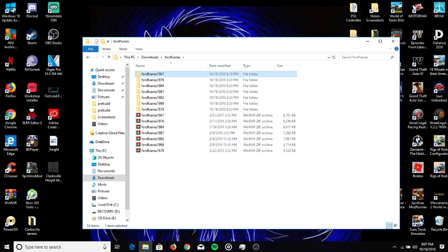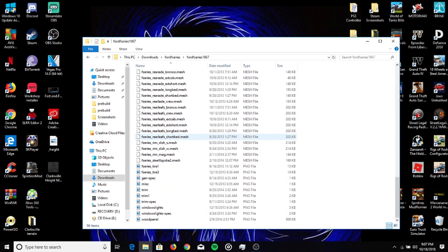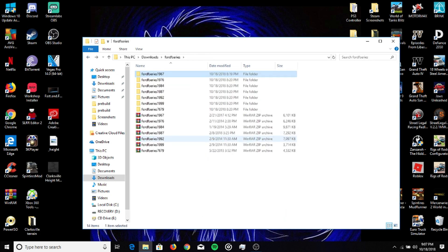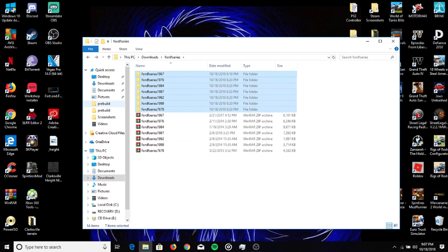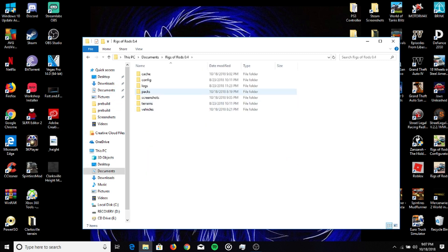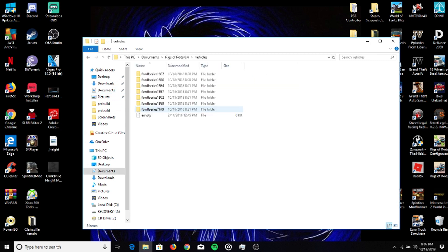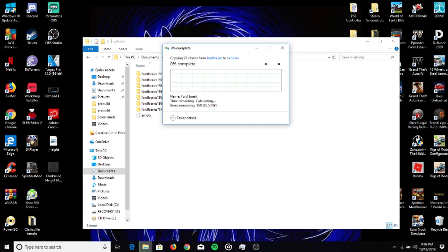You're going to extract them all out and they'll give you a folder with all of these files in it. What you're going to do with those is copy them, then go to your Documents folder, to the Rigs of Rods folder, and instead of packs you're going to go to Vehicles and paste all of these files in there.